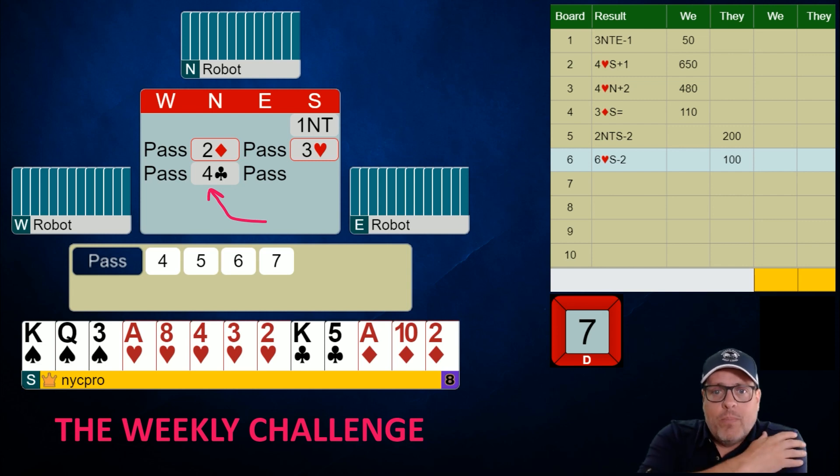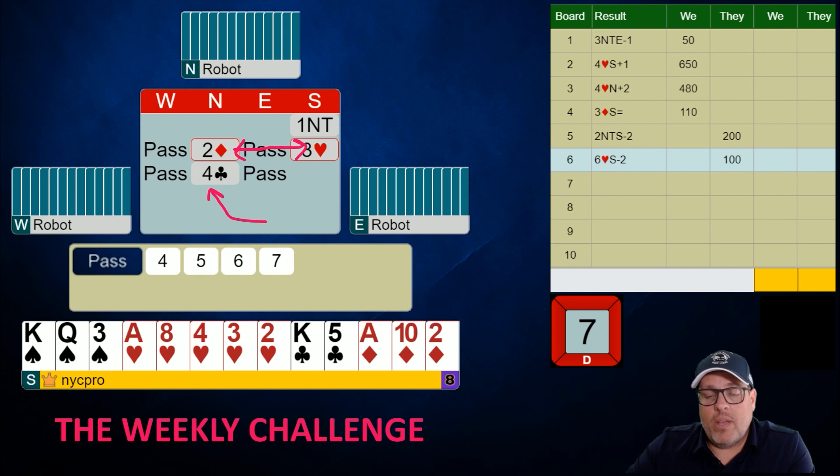The more modern method for you and your partner should be first or second round control for these bids. The key thing to recognize is when they're making this bid — we've established two things: we have a fit and we're playing game at least. So this four club bid says: I know we have that fit, I know we're playing game in hearts, I have first-round control in clubs. That should excite us — we have one loser, it's in spades, and that's the only loser we're looking at.